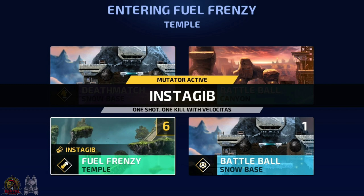These are always variations of an existing mode and map combination, so you could get a Fuel Frenzy Instagib on Moon, or a High Octane Battle Ball on Temple. A mutator will only appear if everyone in that lobby has a particular mutator available. If you're the only one with High Octane unlocked, for example, it won't appear, but if everyone has Instagib unlocked, that one could.